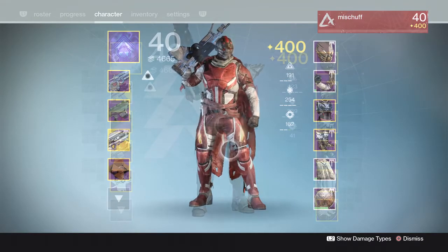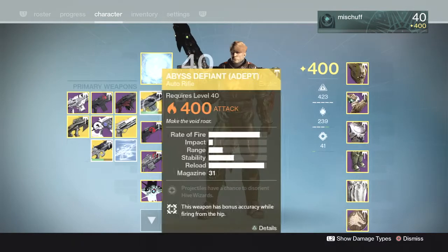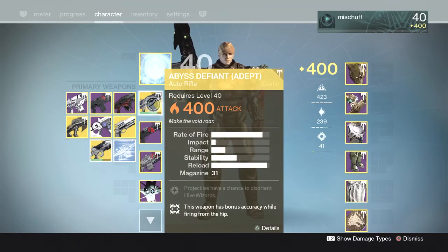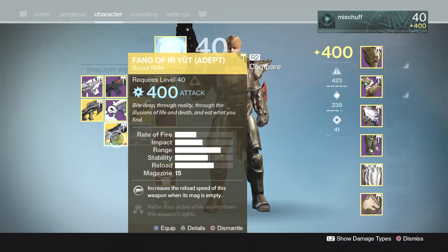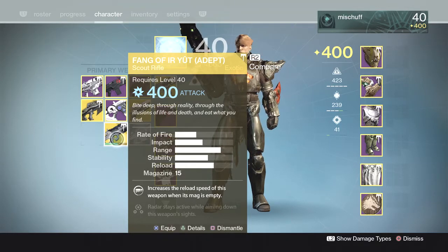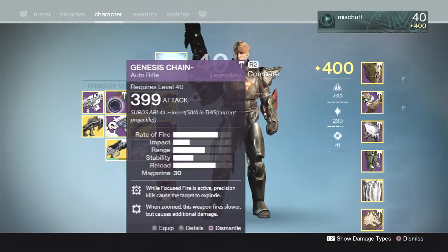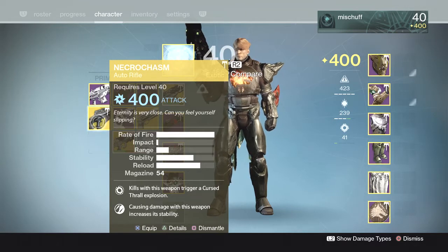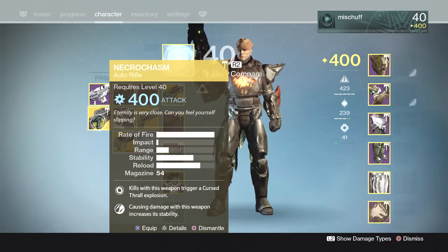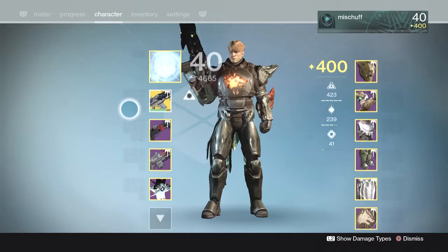My titan is where the good drops really came in. First off weapons: I got my adept version of the Abyss Defiant, and I also got the Fang of Ir Yût adept version as well. So that's all four of the adept primary weapons that can drop from Crota's End — I got them all. Two versions of the Word of Crota, two versions of the Abyss Defiant, and on my titan the Fang of Ir Yût. You can also see the Necrochasm right here — if you haven't seen that video I put that out yesterday, check it out, I'll link it at the end. That's all the weapons I got on my titan.